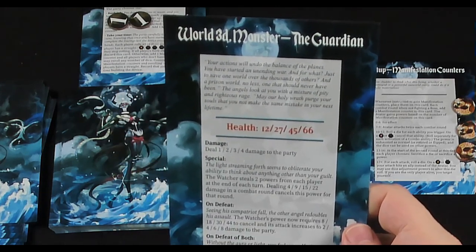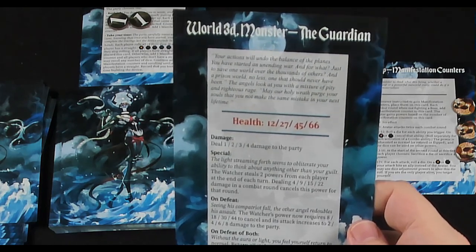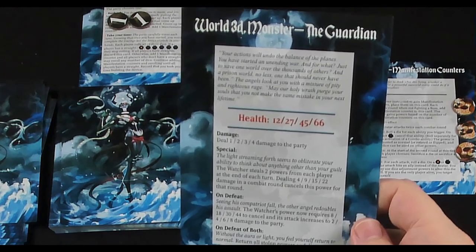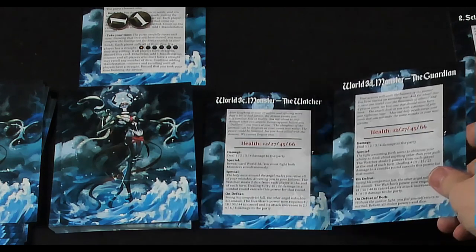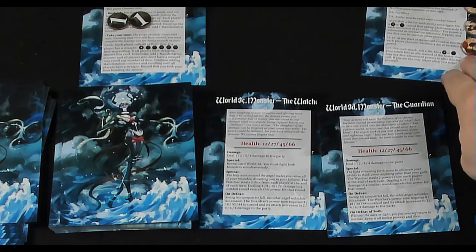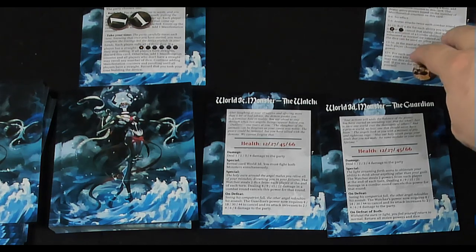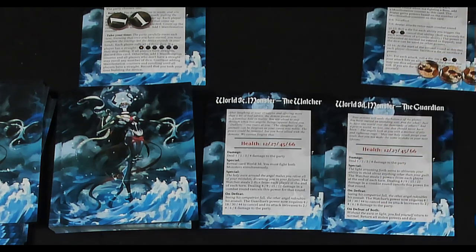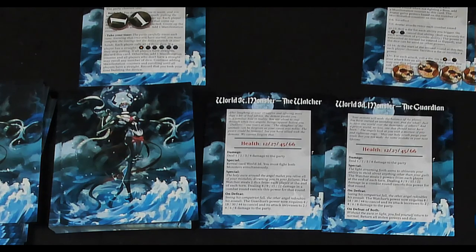The Guardian also has 12 health and deals 1 damage. His ability also steals two powers from each player at the end of each turn; dealing four damage cancels it. On defeat, the other angel's requirements also increase. When both are defeated, return all stolen powers and dice. This isn't a boss encounter so we gain another manifestation counter at the start of the round.